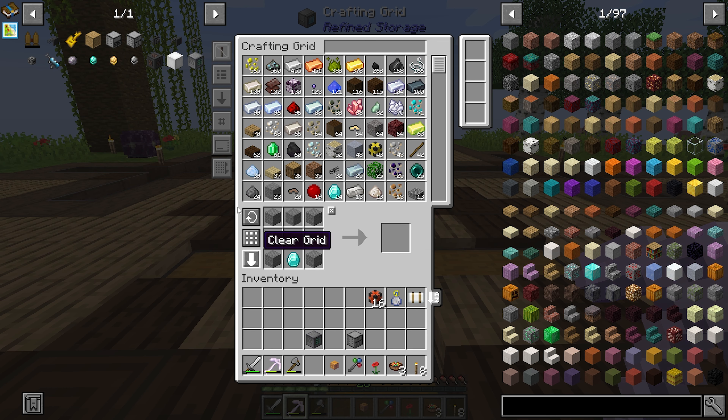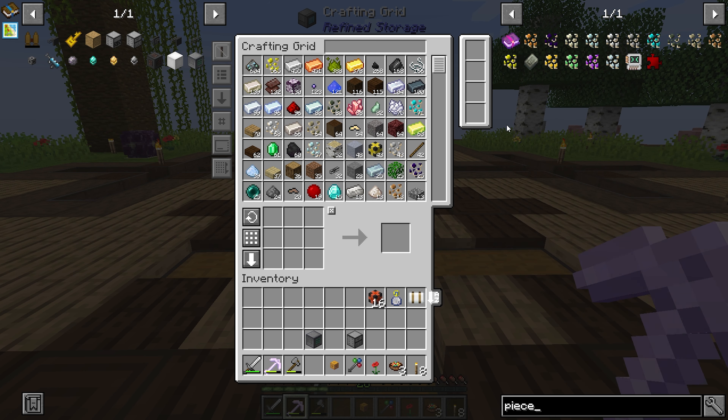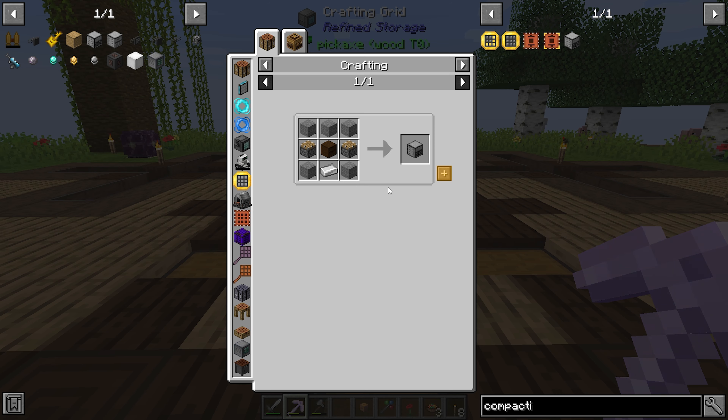So we have a drawer controller, and now we need drawers. How many drawers do we need? There's a lot of drawers you could use and I don't know exactly how many we're going to need. We're going to need one for at least every one of these pieces, so we want a compacting drawer for these — that's at least 11. Let's make 20 compacting drawers. I do have one, so we can.